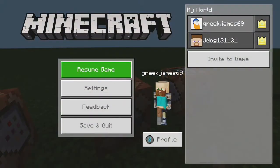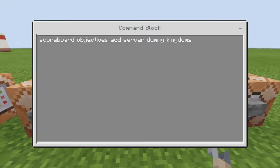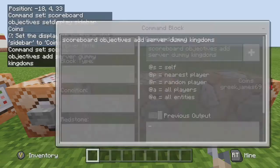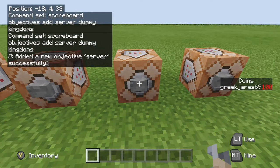Now we're going to set up the bank. Add another scoreboard objective: scoreboard objectives add server dummy kingdoms. This adds an objective named 'server' with the display name 'kingdoms'. Note: when you add stuff to it, you add it to 'server', not 'kingdoms' — 'kingdoms' is just how it's displayed. Impulse, unconditional, needs redstone — tap that and you've added the new objective successfully.